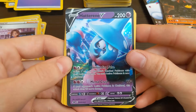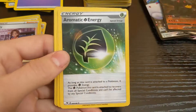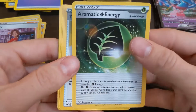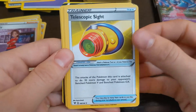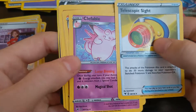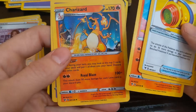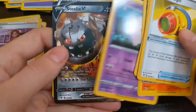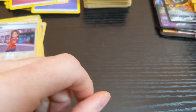Little witch reverse holo. Got this energy. Clefable, Charmeleon, Charmander, Charizard. And it's a deluxe again.